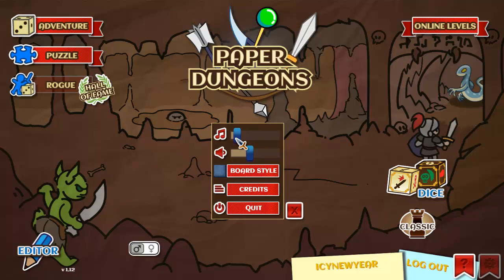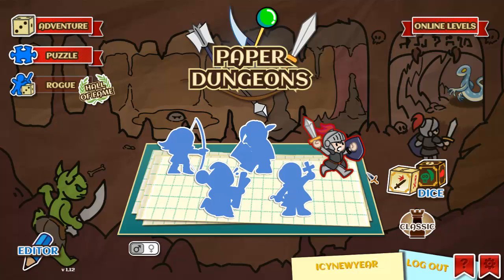We're gonna bring the music up a little bit — I had it off while I was playing some of this. The options menu has music, sound, board style, credits, and quit. Not much of an options menu, but with this style you really don't need much.